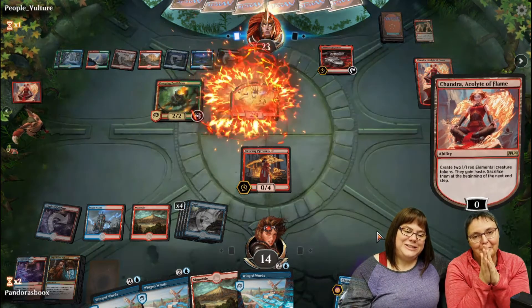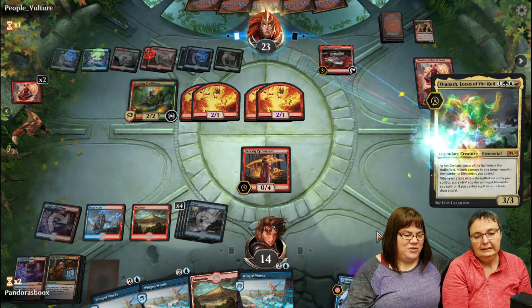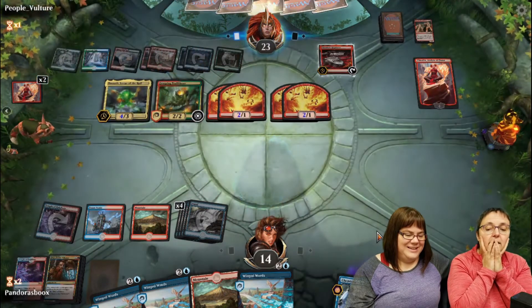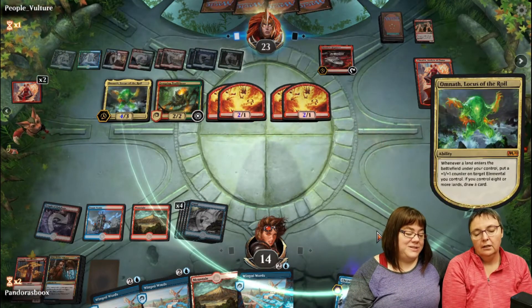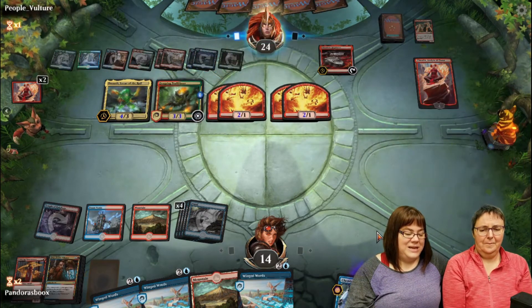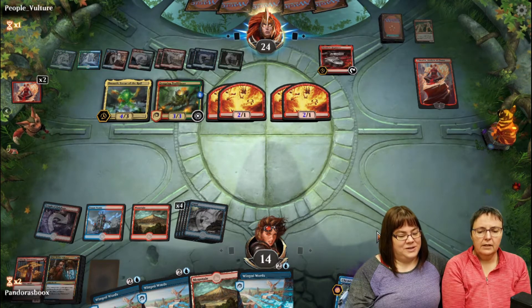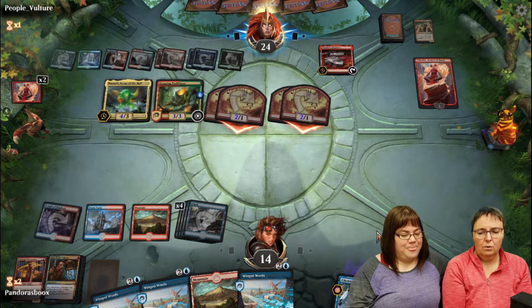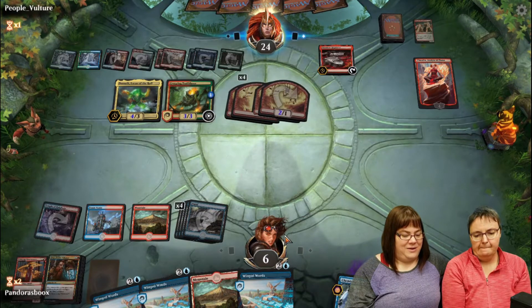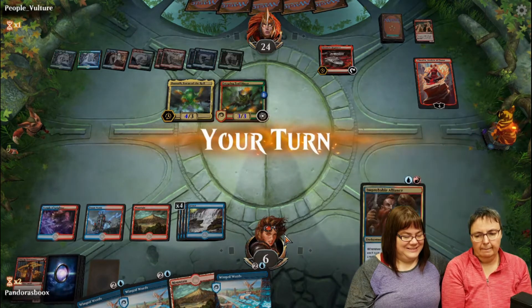It's close - Leslie is down to 14 life. She's come back from one life before with this deck. The opponent plays Creepy Trail Blazer and another Omnath. Omnath now gives all his other Elementals +1/+0. The Elementals swing for eight total damage. Leslie's now in a tough spot to come back. Improbable Alliance still isn't in hand.